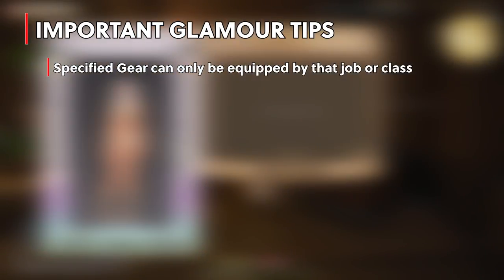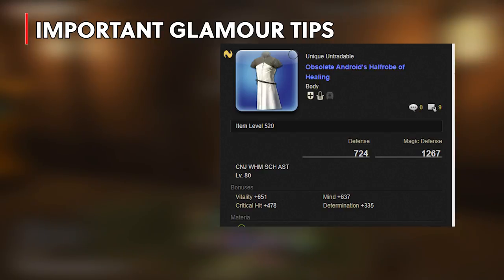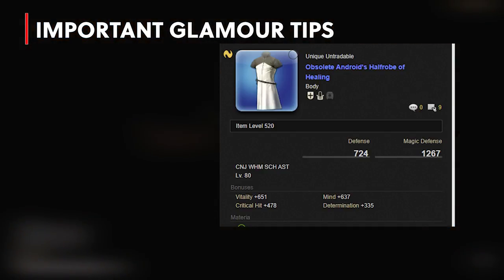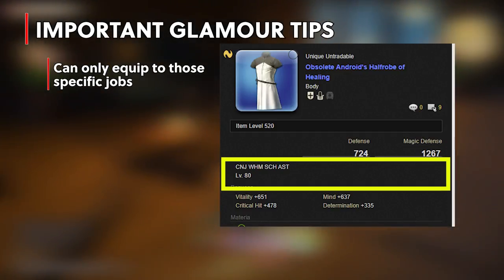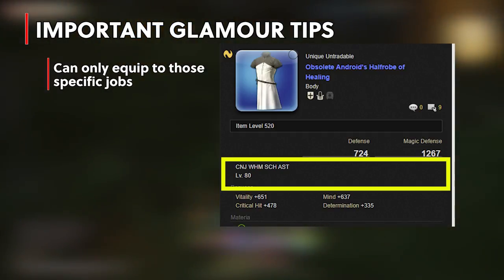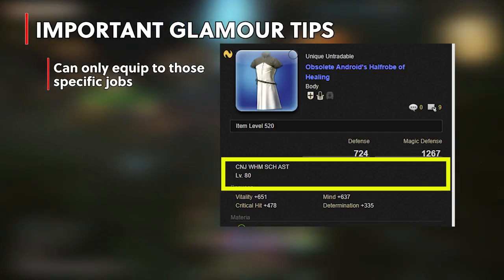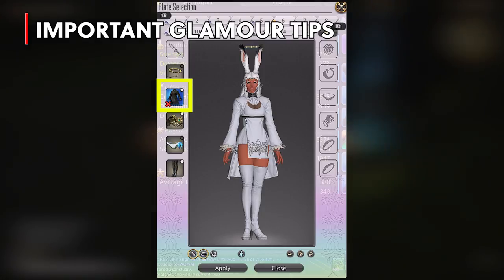Before we move on, there are some super important notes. Specified gear can still only be used for that specific class or job. For example, if you have a white mage chest piece glamour that you really love, you will not be able to glamour it and equip it to your samurai job — you can only use that glamour for white mage. Be thoughtful when building your glamours or you'll have a letdown moment. The gear will show a little X meaning you can't equip or glamour it to that class.